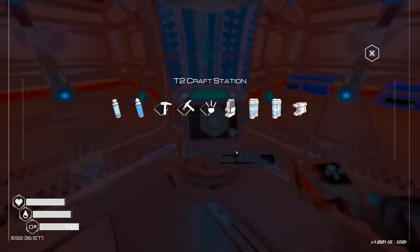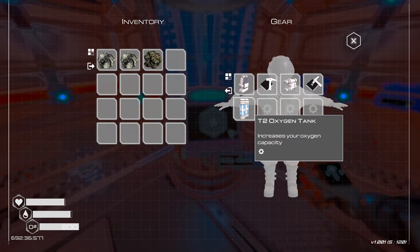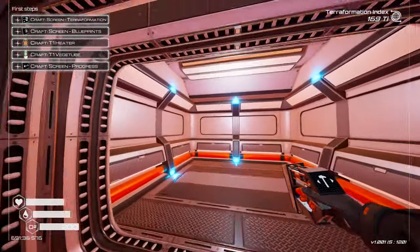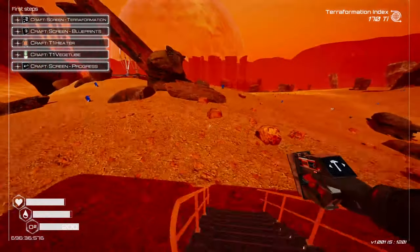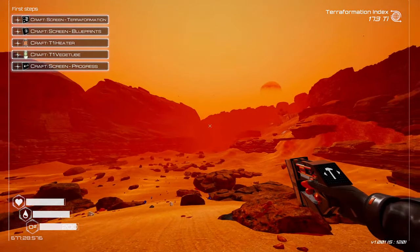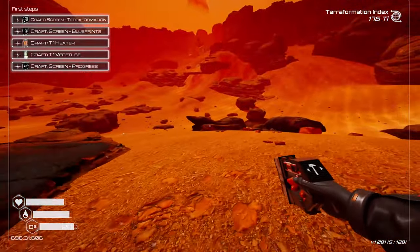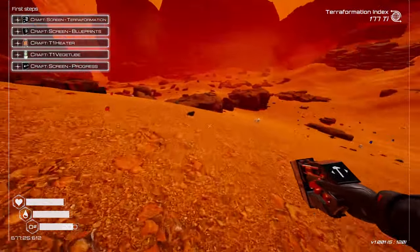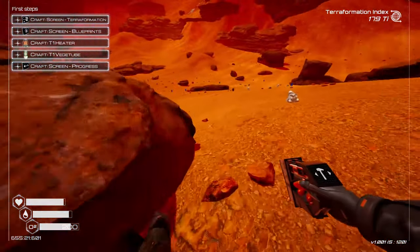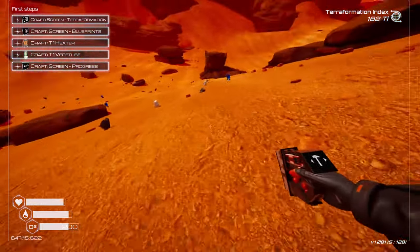Now the T2 oxygen tank automatically upgrades from our regular tank, which is awesome. What do we need to do next? We need to get information and blueprints. I have a plan — I'm going to have this nice little area facing this direction, and you'll see why. I've played this game before so I know what's going to be there, but just trust the process — I promise it'll be worth it at the end. I'll be right back after gathering more iron and titanium to build out our base and get our blueprint screen and terraformation screen.